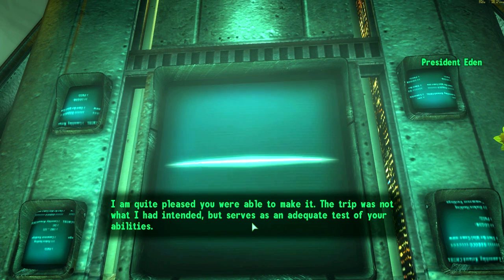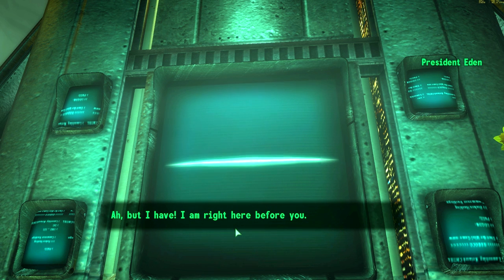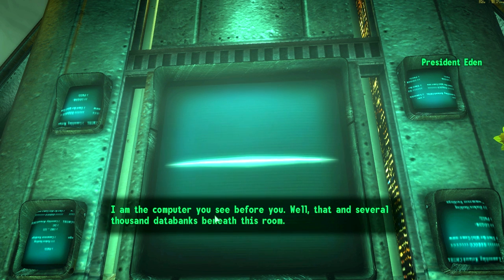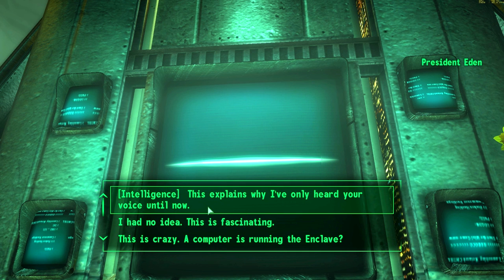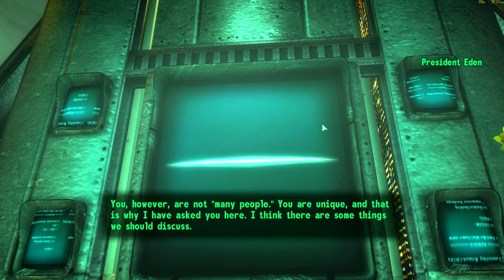Eden: 'I'm quite pleased you were able to make it - the trip was not what I had intended but serves as an adequate test of your abilities.' If we're meeting face to face then show your face - don't hide behind a monitor like trolls on YouTube. Eden: 'But I am right here before you.' Is this some kind of joke? Eden: 'No, I am the computer you see before you - well, and several thousand data banks beneath this room.' John Henry Eden is an artificial intelligence - this explains why I've only heard his voice until now. Eden: 'Many people are content with a reassuring voice of authority and never questioned the lack of public appearances. You however are not many people - you are unique. That is why I have asked you here.'